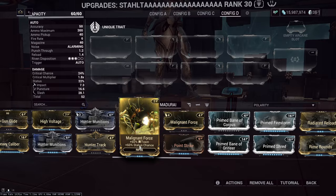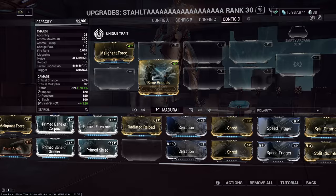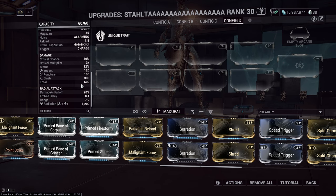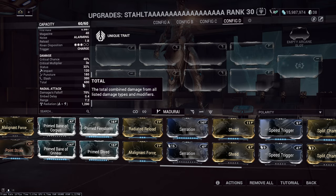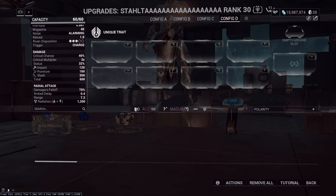People would add status mods and call their viral build done. But we have to understand the Salta's secondary fire has one of the highest base damages out of any secondary fire in the entire game. We want to build for damage - any damage we're missing from elemental mods is being completely wasted.